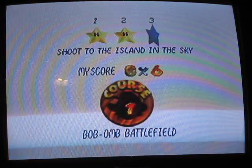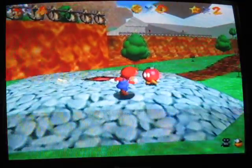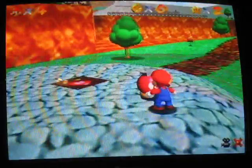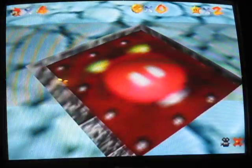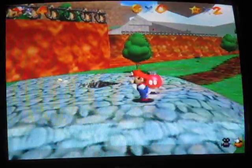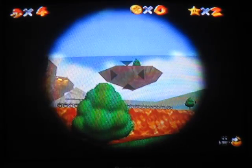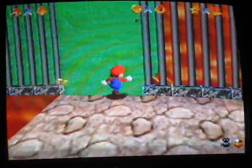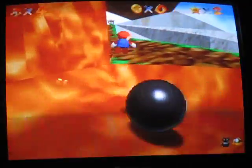Now go back for the third star. The third star is entitled Shoot to the Island in the Sky. First talk to this bomb for a bit, and it will open all the cannons in the stage. Since you have to shoot to the island in the sky, you need to use the cannons. This cannon will not help you, but there's the island in the sky right there. You don't have to use this cannon but it's the easiest one — the one that's partially up the mountain.